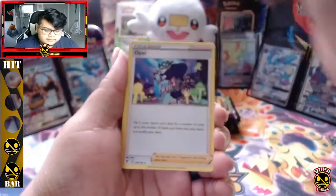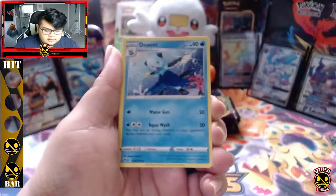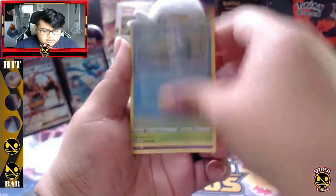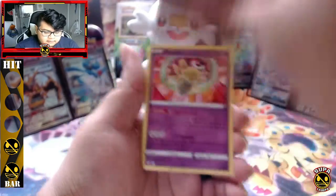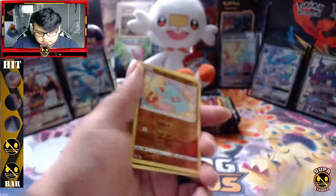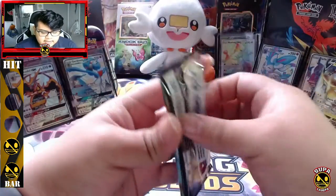Psychic energy again, Opal, Beedrill, Sandile, Oshawott, Pineco, Clefairy, Tynamo — reverse Wimpod and a Shedinja. Shedinja! Chunk of Chew magic up in here, let's get it!